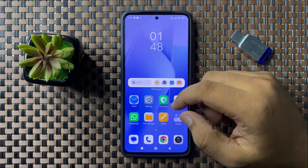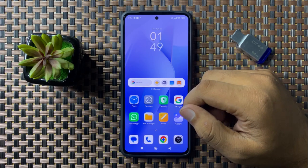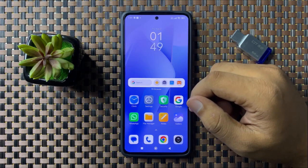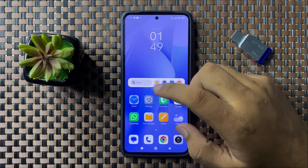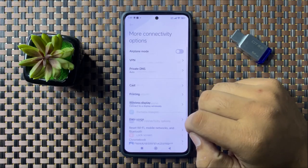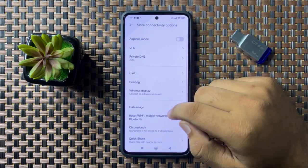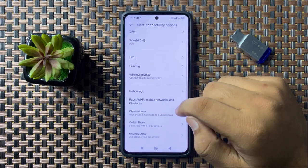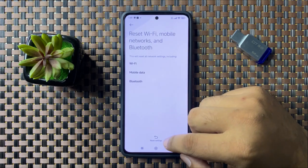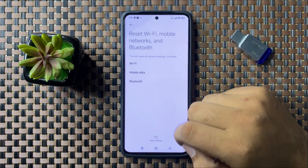If you are still facing the same issue after all these solutions, the last solution is to open Settings, tap on More Connectivity Options, scroll down and tap on Reset Wi-Fi, Mobile Network and Bluetooth, then tap on Reset Settings.